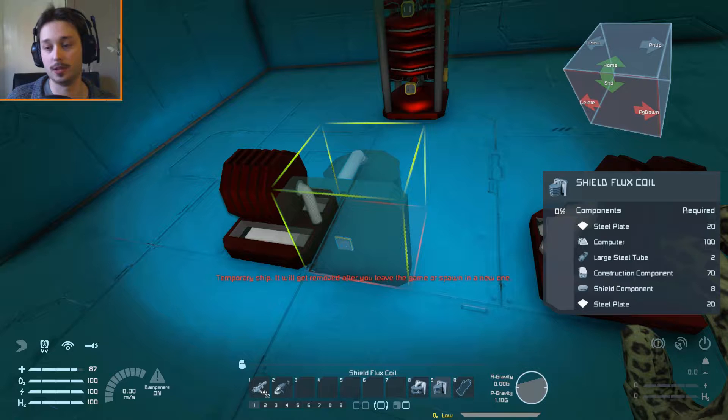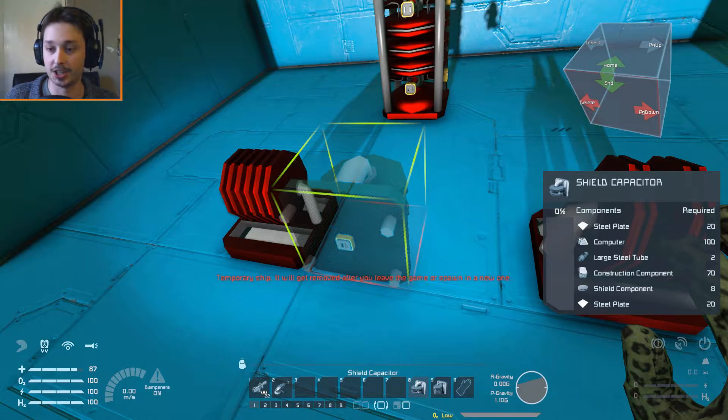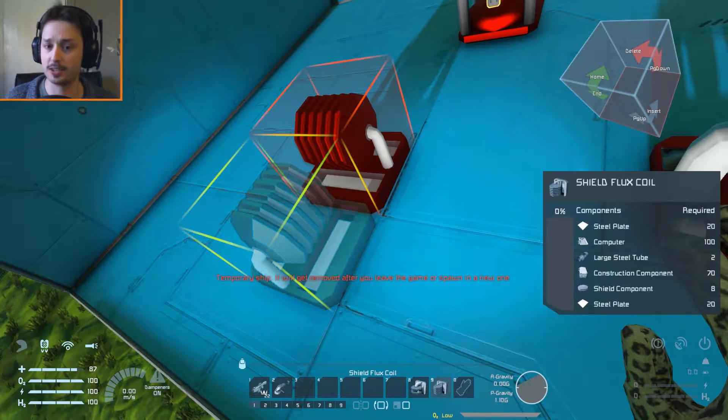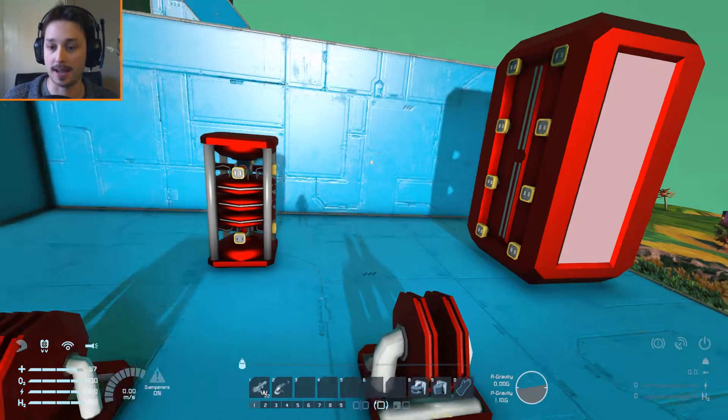Over here we have the shield flux coil. It doesn't cost that much and it's identical in form to the shield capacitor. But instead of increasing the shield strength, it decreases the recharge time on your shield — so the more damage you take, the quicker the shield is going to come back.